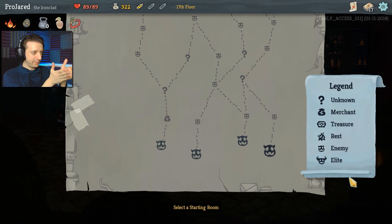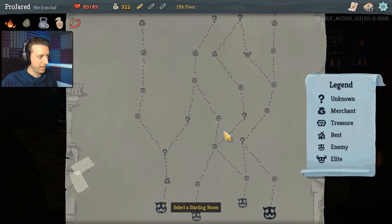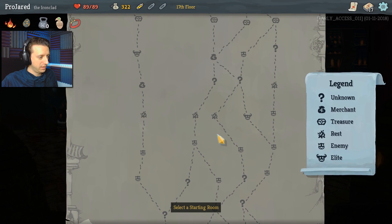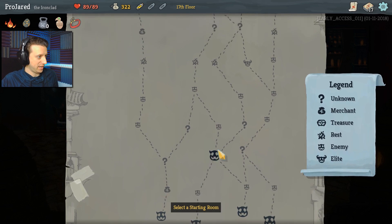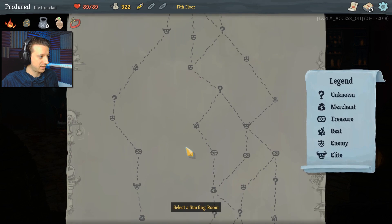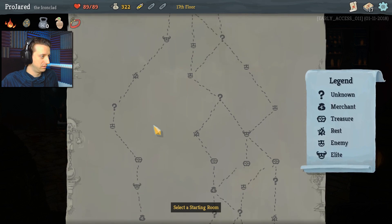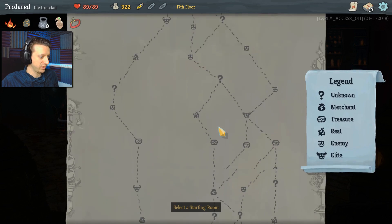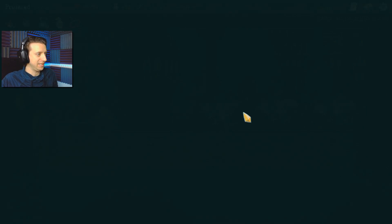It's got the different branching paths, so I can choose to start at any one of these, and I can kind of look ahead to see where I want to go. Little monster heads are fights, question marks are who knows what. We got resting points, we got super hard monsters, we got merchants. If I take that left path, I'm stuck over there, so I don't want to go that way. I'm going to go to the merchant because I got a fair amount of money I haven't spent yet.